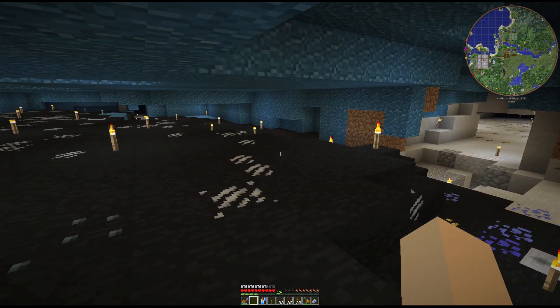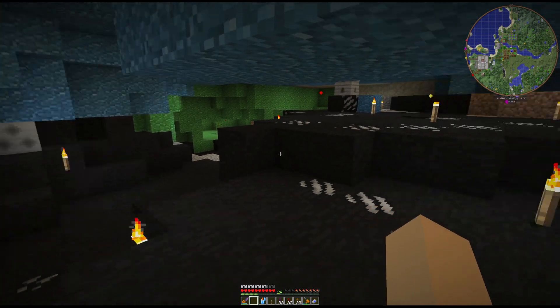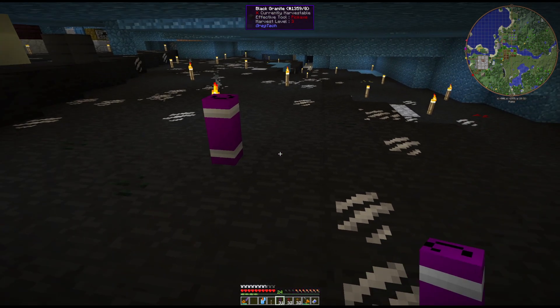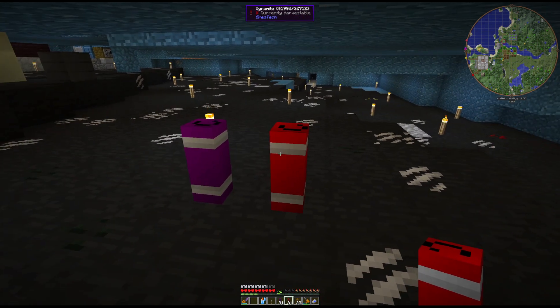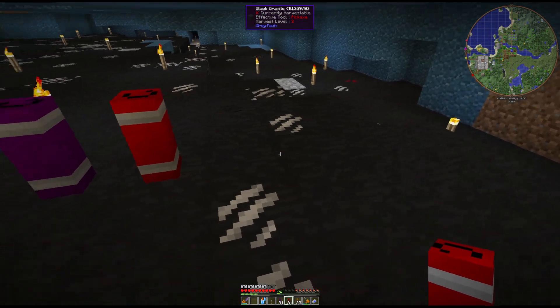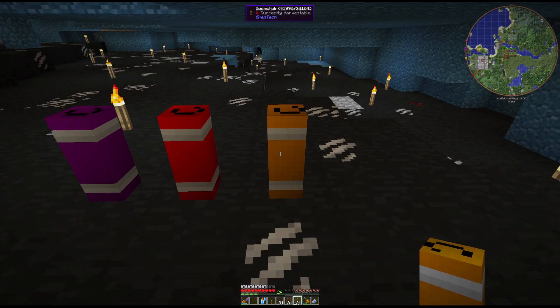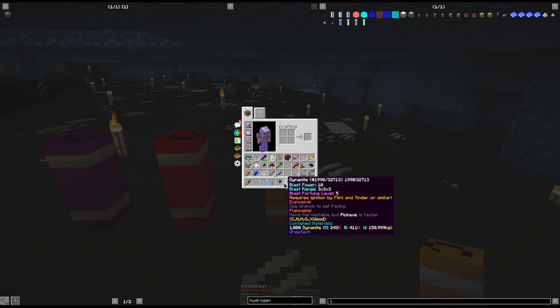Alright, today I was asked to do a tutorial about dynamite. We have three different types: regular dynamite, strong dynamite, and boom sticks. The difference is that a boom stick is Fortune 3, while the two dynamites are Fortune 5.